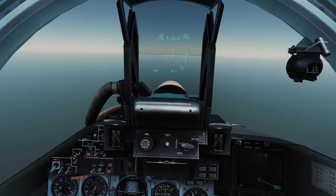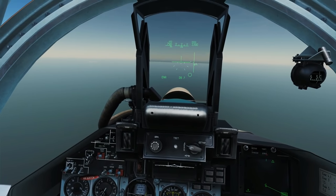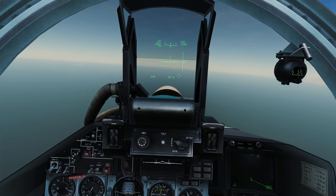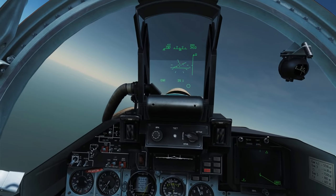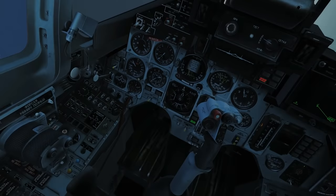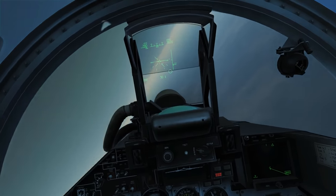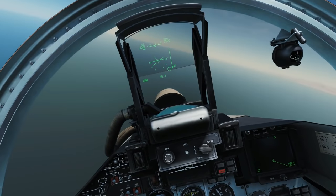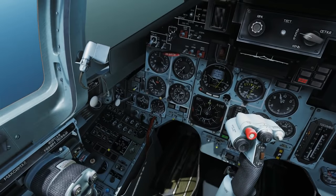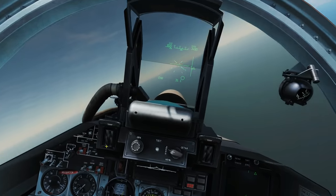Now if I want to upset it without the override on, I can try turning beyond its limits — and it should complain. And yes: 'Warning autopilot' — you can see it's warning me that I've exceeded the limits of the autopilot, and it's going to spaz out. That's probably the main thing people do wrong — they don't realize they've got autopilot on because they don't see this panel, and then they try to fly around and it messes the autopilot up.